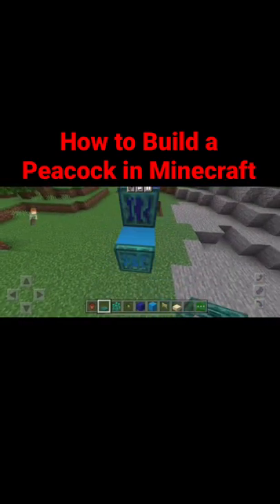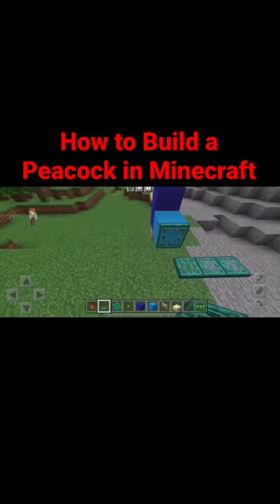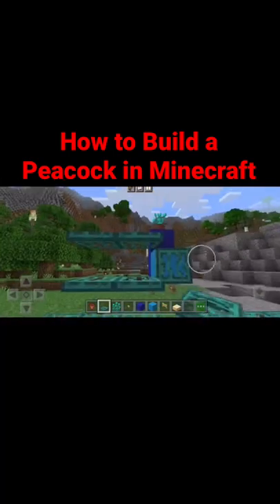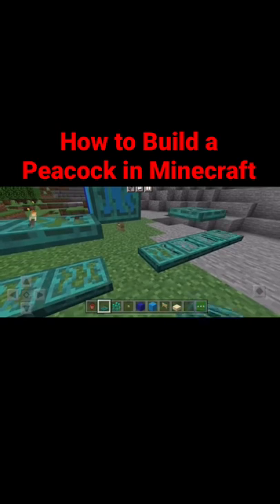Then you need some warped trapdoors on the back after you place the sandstone slab on the front. And then you're going to place it on the bottom. You're going to go three, and then you have to place it on top of this. And then you'll go two above that. So you go three, and then three again.